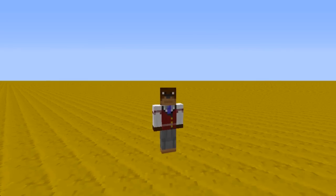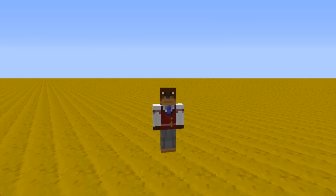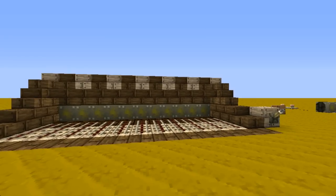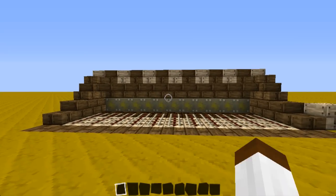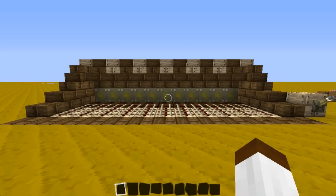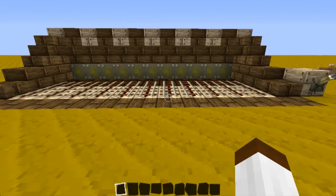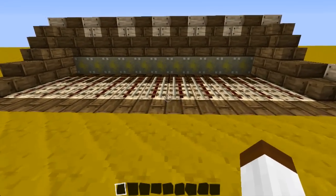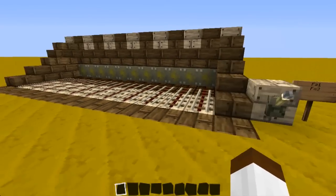Hey guys, MonkeyDraft here and today I'm going to be showing you how to make a thing that will help you travel a bit faster. Today I'm going to be showing you how to make the Powered Rail Generator. Now this is a glitch in the game which hasn't been fixed yet, and without further ado, this is basically what it does.